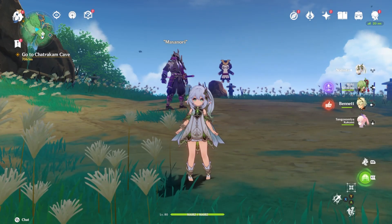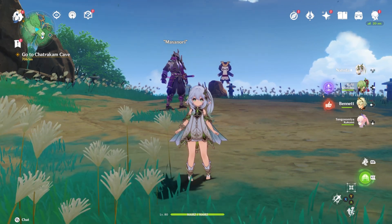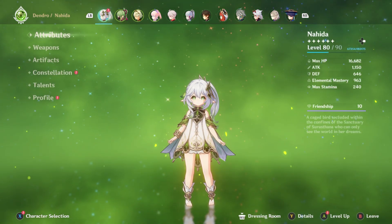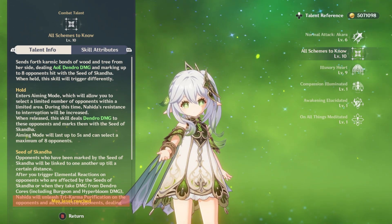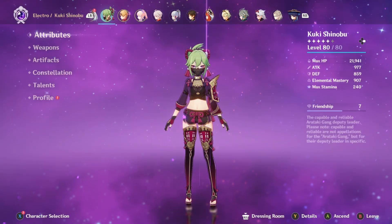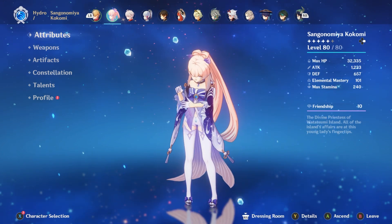Now that we have our test dummy set up, we're going to test every single dendro reaction and compare C0 to C2. Nahida will be using the Deepwood Memories set on a full EM build — she has 963 EM and her signature weapon, with an E-talent crown. For triggering reactions, we'll be using Kuki Shinobu for quicken and hyperbloom, and Thoma for burning and burgeon.